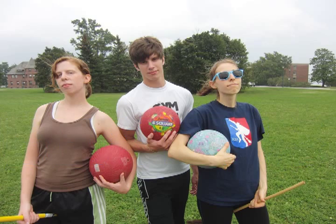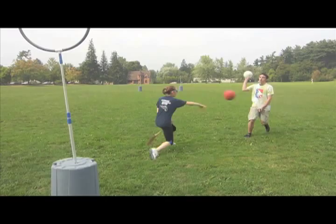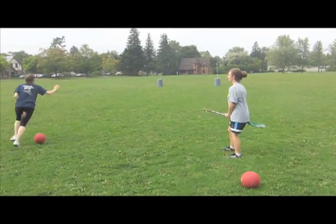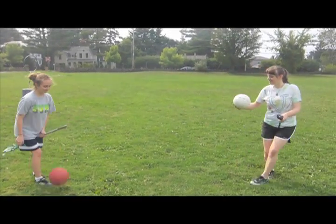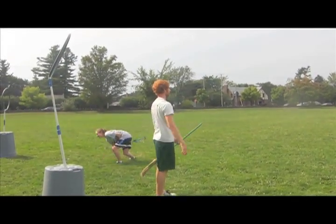Beaters are like bullies on the playing field. Beaters use bludgers, which can be thrown hard or softly, but they have to be thrown. If a bludger hits another player, they have to drop the ball they are holding, run around their own goals, and then rejoin play. Even if you aren't carrying a ball, bludgers can be blocked by quaffles. Or if you are a keeper, you are immune if you are close to your goals. If a bludger is caught by another beater, nothing happens.